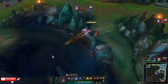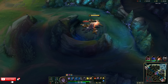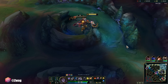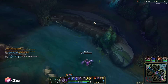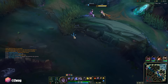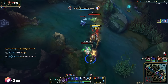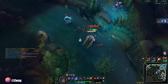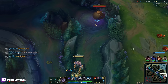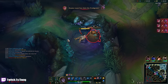I'll save my smite for Gromp. I think Vi's still topside — don't help her. I'm coming. Let's smite that so the plant doesn't take it. Really strong early, got really good ganks, got mobility — he did grubs.